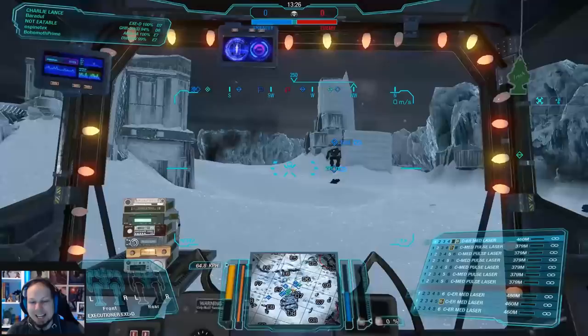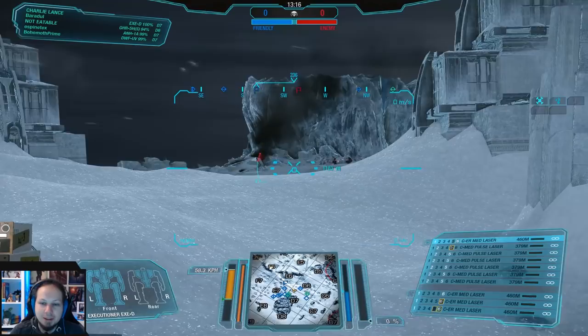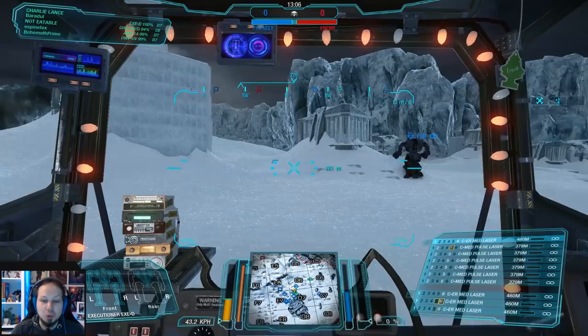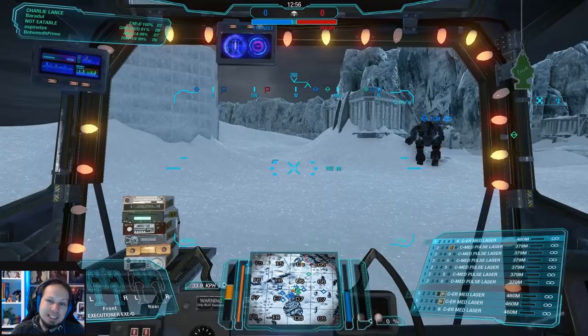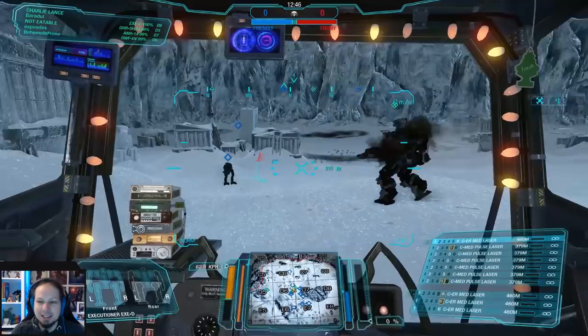Sniping on this map might feel like the right approach, but look at my rangefinder — this target is at 1100 meters, that guy is around 1200 meters. There is no weapon with a 1200 meter optimal range, so you will always be shooting beyond optimal range. That means you deal very little damage. It is not efficient, it will just take forever. I hate this so much on Frozen City assault.